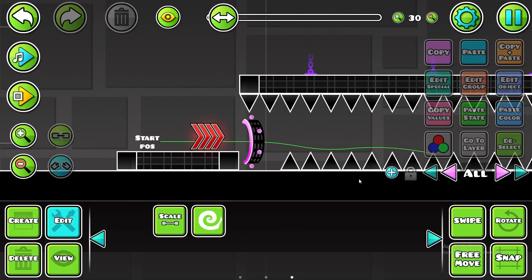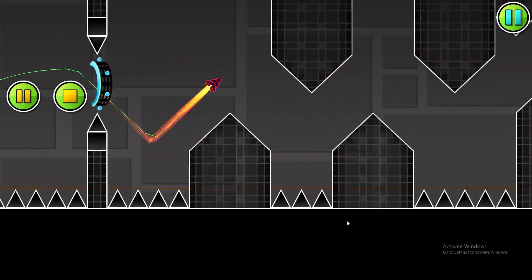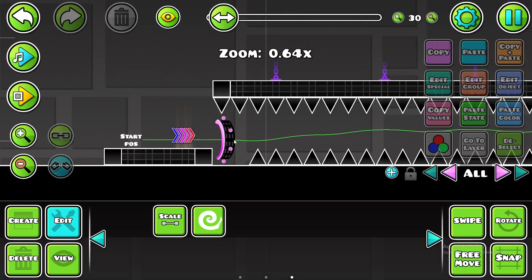I'm going to show you how it's going to look with the 4x speed, which is currently the maximum speed you can go in Geometry Dash. So it's a pretty simple level, as you can see. However, if we replace it with this giant dude, it's going to be a little bit different.